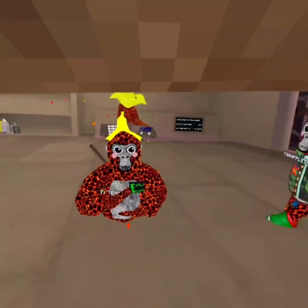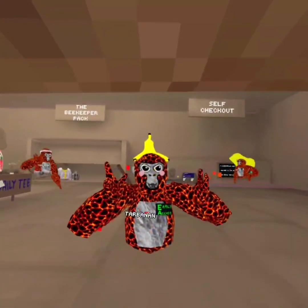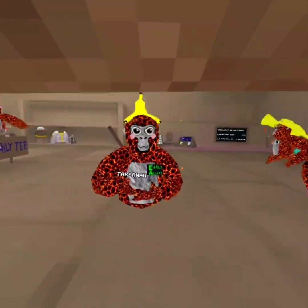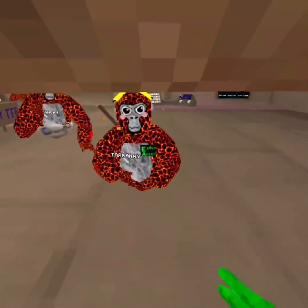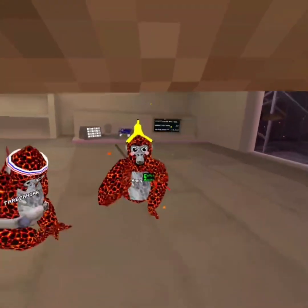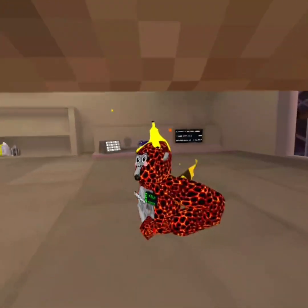A big explosion and then everyone will just be kicked out of the game because it happened. There'll be a big hole in the map because it exploded. And some cosmetics of like dinosaurs — holdables — like a squishy where you can squish it and it makes a sound. That's pretty much it.